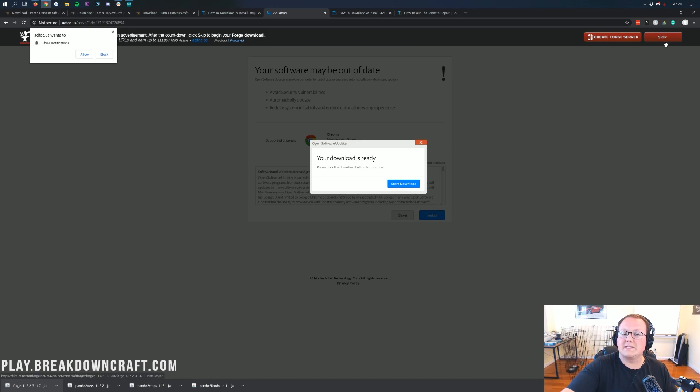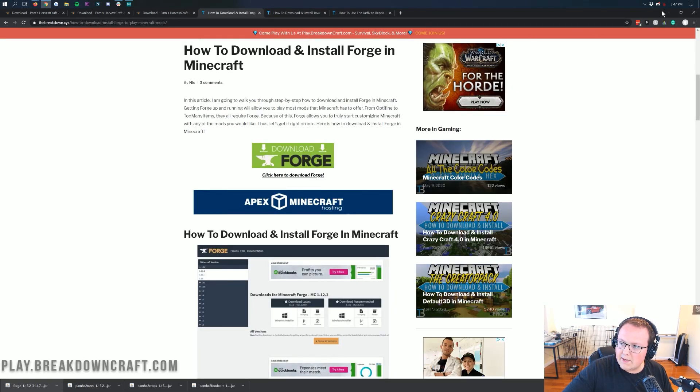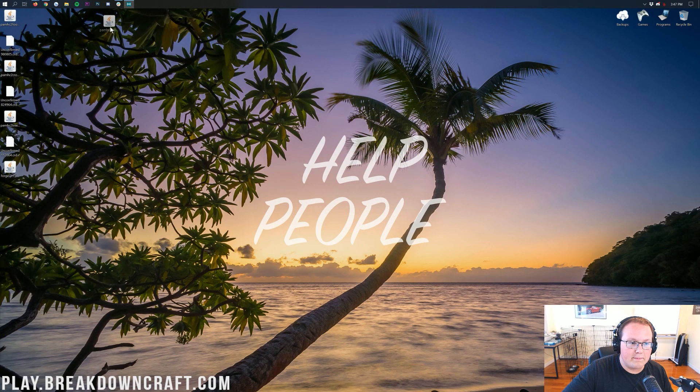Keep the file. In Mozilla Firefox, it will open up in the center of your screen and you'll need to save the file after clicking that red Skip button. Don't click on anything in the center of that page. Now if we minimize our browser, here on my desktop I have Pam's Harvest Craft Food, Pam's Harvest Craft Crops, Pam's Harvest Craft Trees, and Forge.